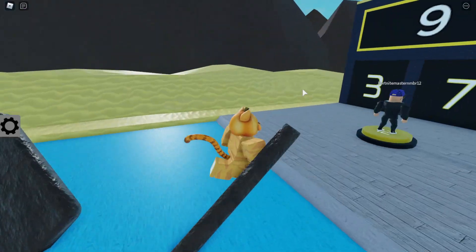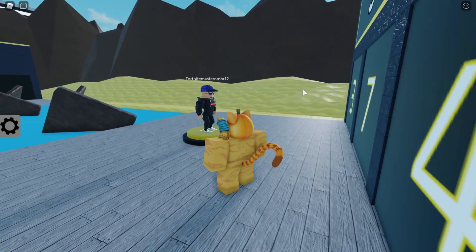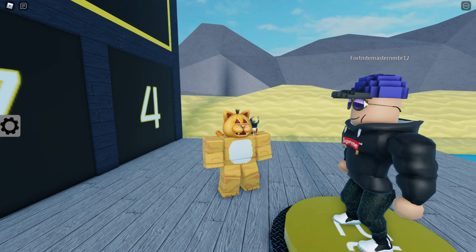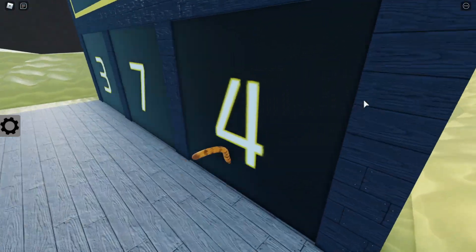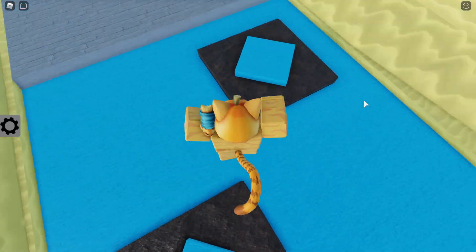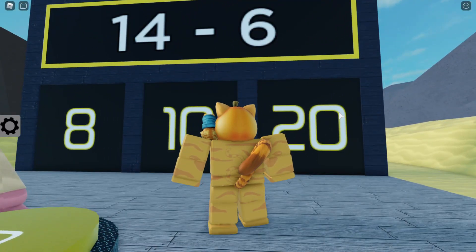I feel like I'm jumping on shark fins. 9 minus 5, that is 4. This guy's really giving it a good look. He's got his supreme merch on and his manly face — hmm, how do I do this? We're jumping on this. I'm guessing the middle kills you, so I'm not gonna touch it. 14 minus 6, that is 8.